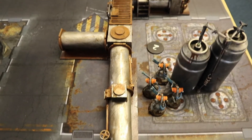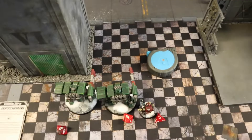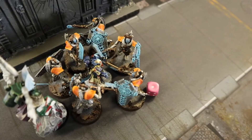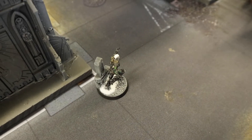End of Dark Angels Turn 2: both Venerable Dreadnoughts and an Intercessor unit combined fire to finish off my second Annihilation Barge. Other units repositioned and shot. The Eversor Assassin and the Captain dropped in from reserve and charged — killing about one and a half models — while I struck back and took three wounds off Ezekiel. The Captain attempted a 3D6 charge, rolling five total.